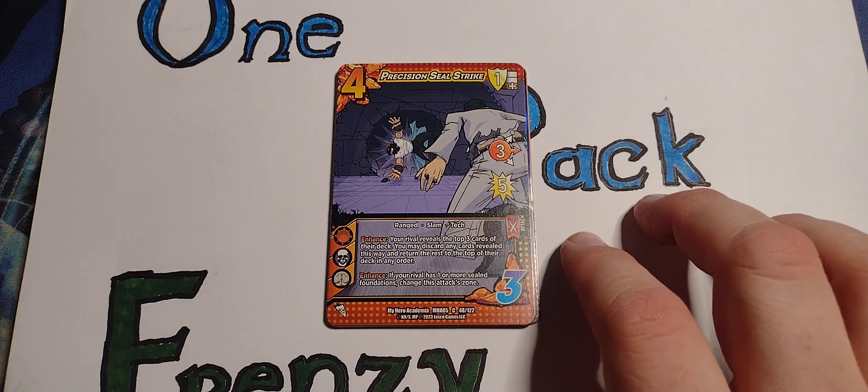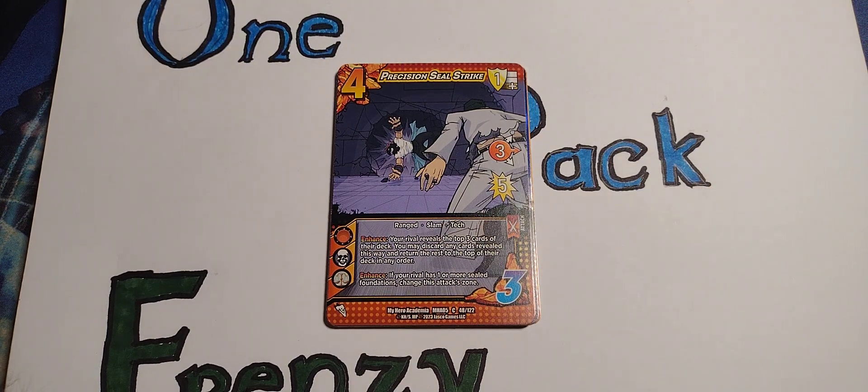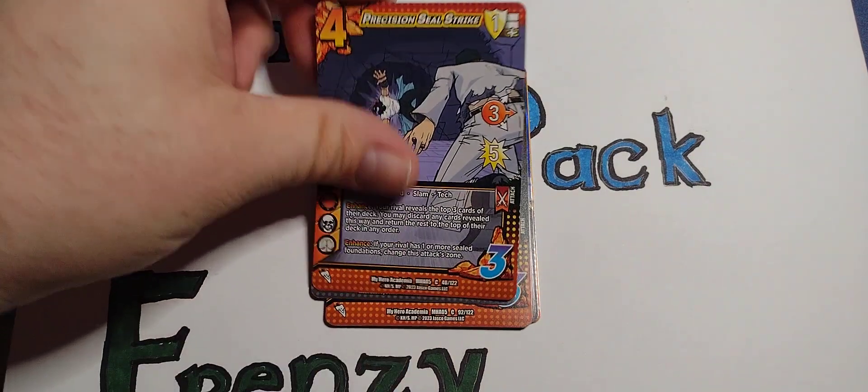Ranged Slam Tech. Enhance — your rival reveals the top three cards of your deck. You may discard any cards revealed that way, and return the rest to the top of their deck in any order. Enhance: if your rival has one or more sealed foundations, change this attack zone — so you can change it wherever you want to.